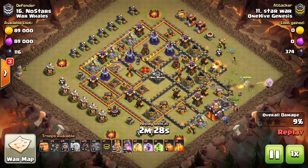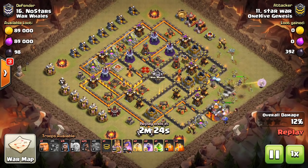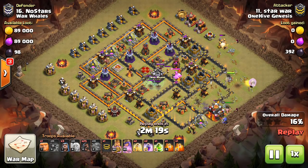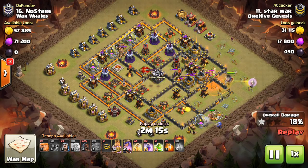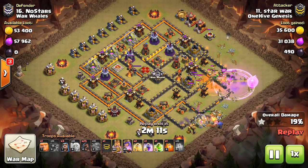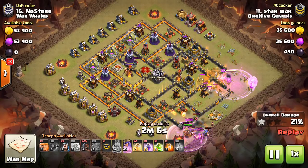Because the Infernos can no longer block heals, this strategy is so much more powerful. You have not just the Hogs under heal, but you have the Queen charges, which we're really seeing on a big scale. You can pair these new Queen charges that are much more powerful post update with any attack strategy, really any backend.